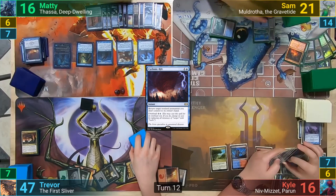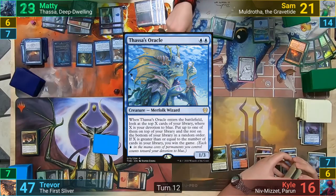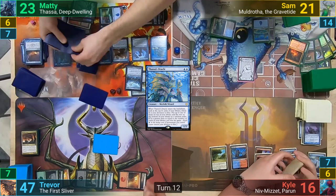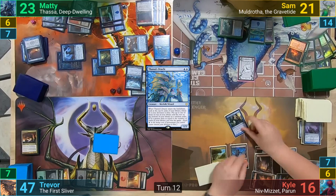Maddy untaps and draws for turn. He casts his Sol Ring, and then the Aetherflux Reservoir that Sam was nice enough to return to his hand. Maddy then casts a Bident of Thassa, gaining three from the Reservoir, and then Thassa's Oracle, gaining four. With it entering, he has a ton of devotion and looks at that many top cards, keeping one. Moving to combat, Maddy swings eight at Trevor, sends the Scholar at Kyle, and the Torrential Gearhulk at Sam.